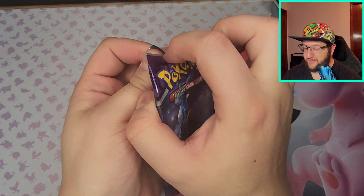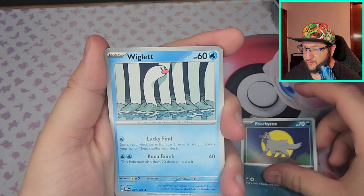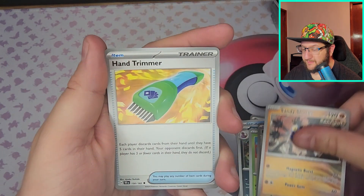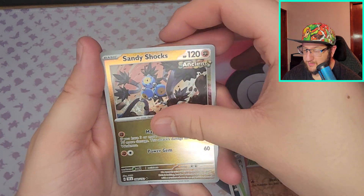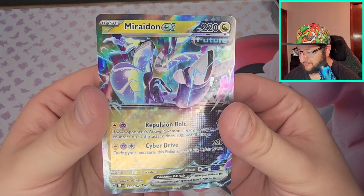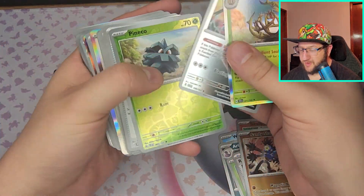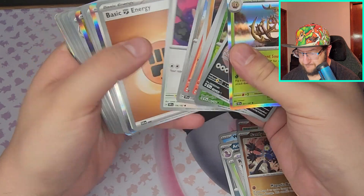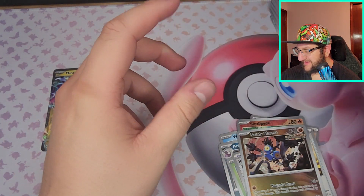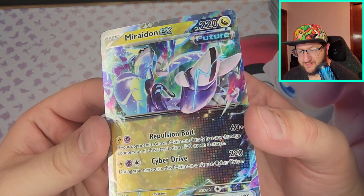Steel, Electric — got Poochyena, Wigglett, Arbok, Seel, Rescue Board, Sandy Shocks, Falinks, Sizzlepede, Sandy Shocks, and Miraidon EX! Actually, that's a pull. I thought I got that a while back — did I screw up? Or was it just Miraidon? Got Miraidon — oh my goodness. Okay, that would have been fun, but yeah, still got Miraidon EX, pretty cool.